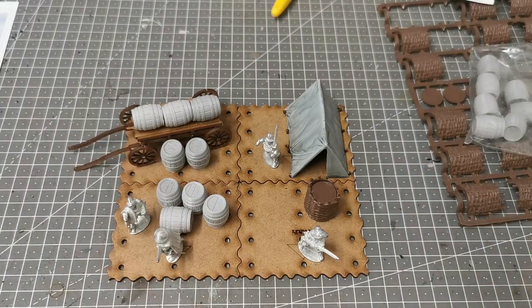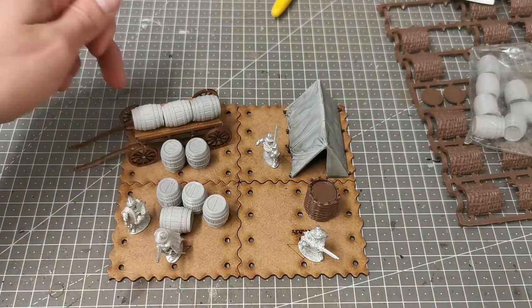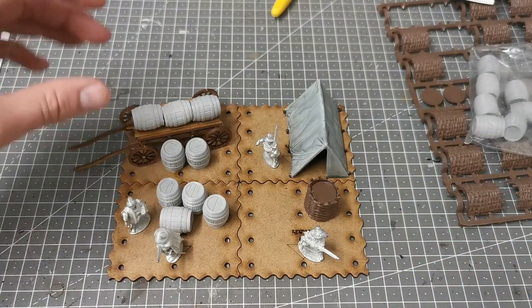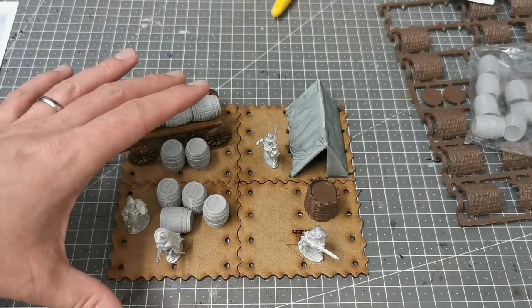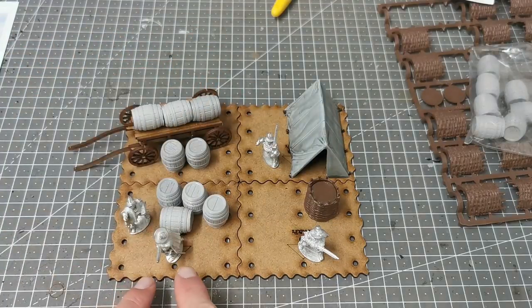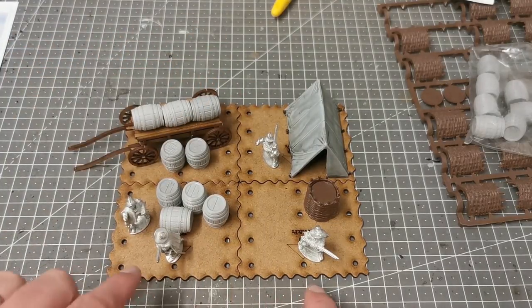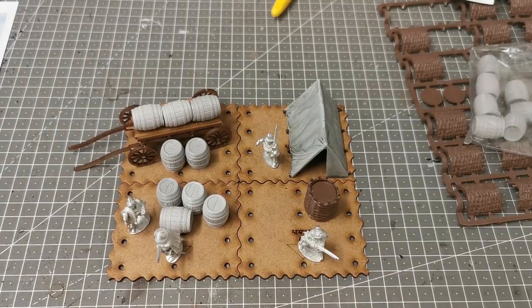What I'm going to do now is go away and undercoat everything. There are a couple of these bases I can work on straight away, such as the one the cart is on. For the cart and the barrels I'm going to glue those onto the bases after the static grass is done, whereas these guys on their integral bases — I'll have to paint the models first. I'll get going and come back and update you on the next stage.